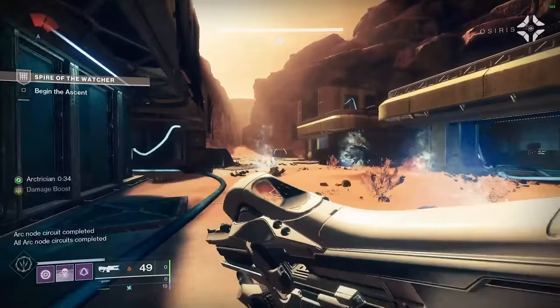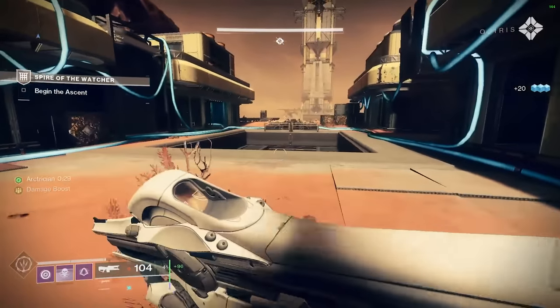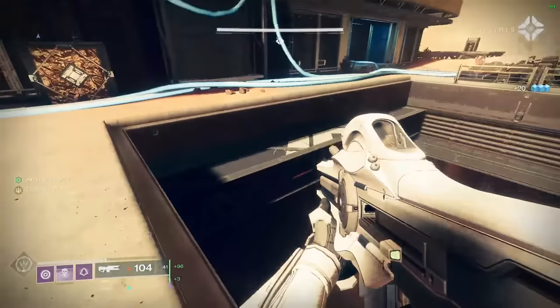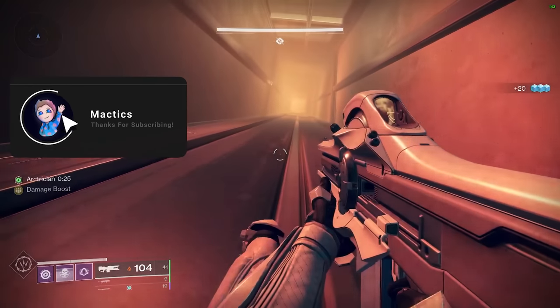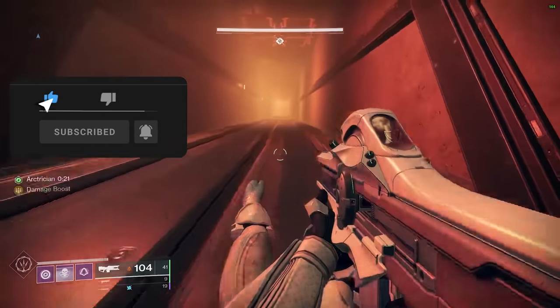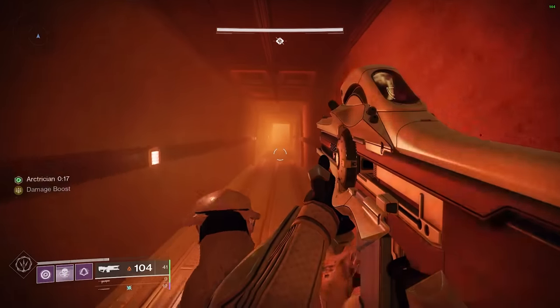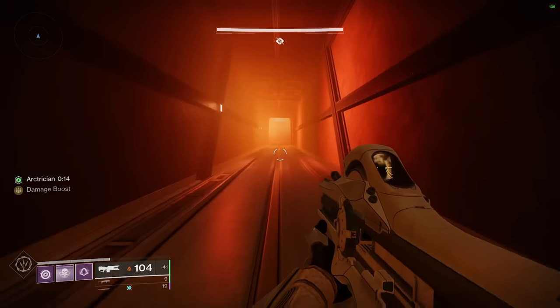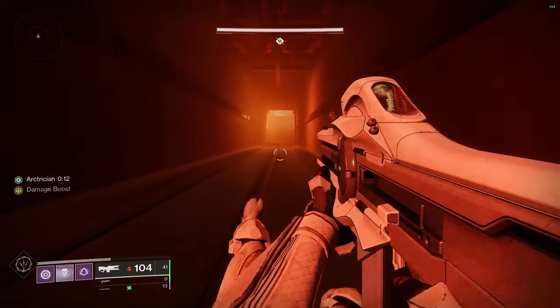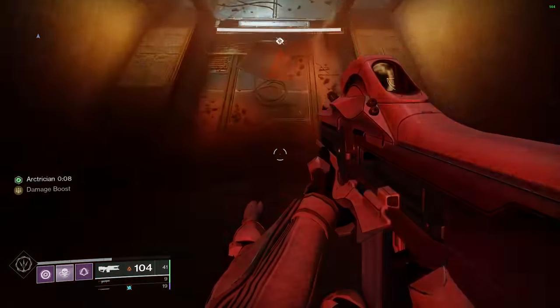Your loadout doesn't really matter for this section at all because you're not really killing any enemies. For this part, make sure you're kind of bunny-hopping your way down — just bunny-hopping your way down right as you land, otherwise you're going to get a little too much momentum. Even right there went a little faster than I would have liked to, but still safe.